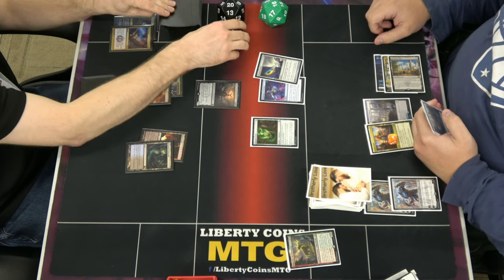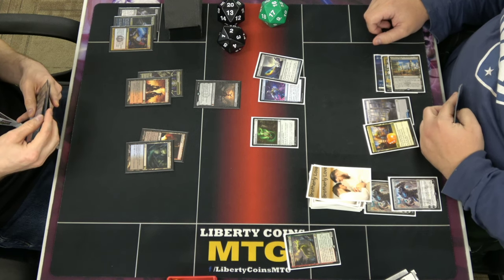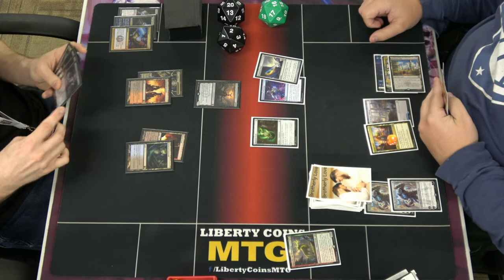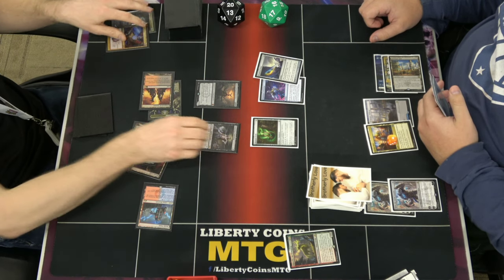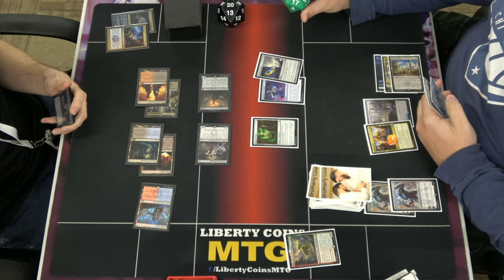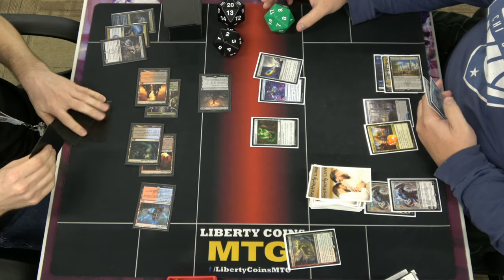Game 2. Pay 2 life. The HSD. Tap 4, 7. Take 7, go to 9. Go to my end step — sack, draw card, gain 2. And pass.